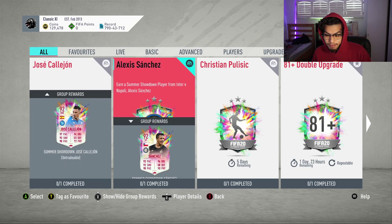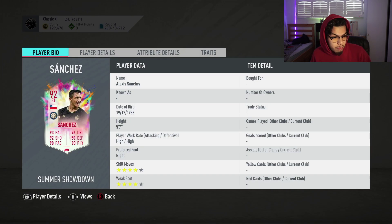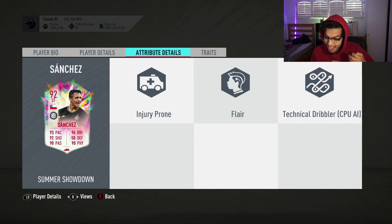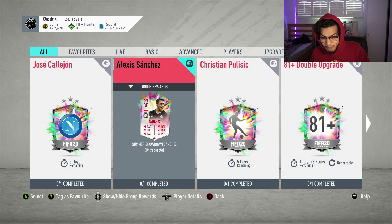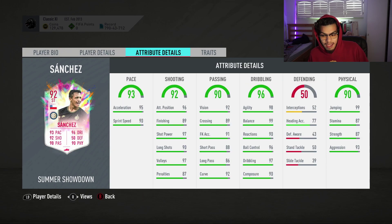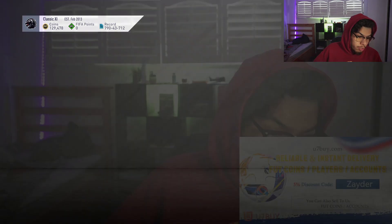Today we have two new SPCs. First up is the 92-rated Alexis Sanchez, four-star four-star with high/high work rates. High work rates for a striker isn't great, but the in-game stats look ridiculous - apart from finishing, which could be boosted a little bit more. If Inter do win, I think this guy could be a very, very OP meta player because he's so short with high agility and balance - just a disgusting card. This card is going to cost you around 105,000 coins at this moment in time.